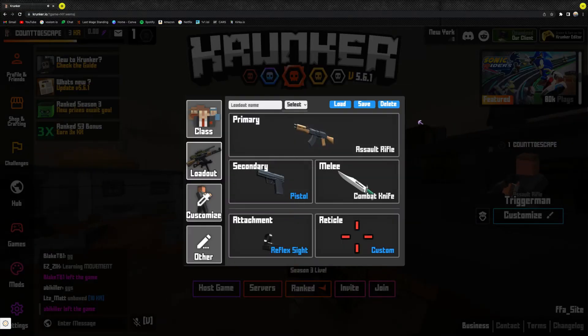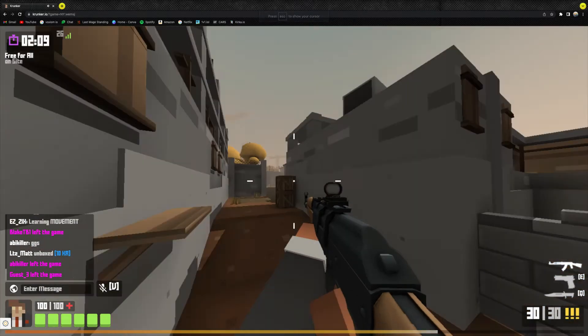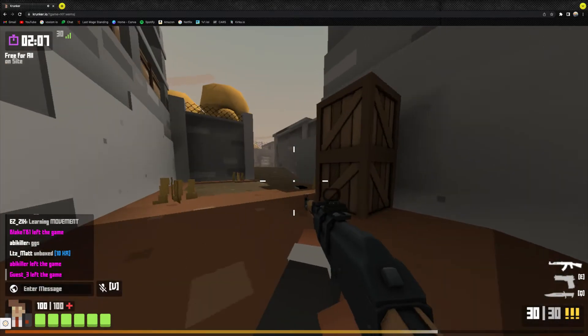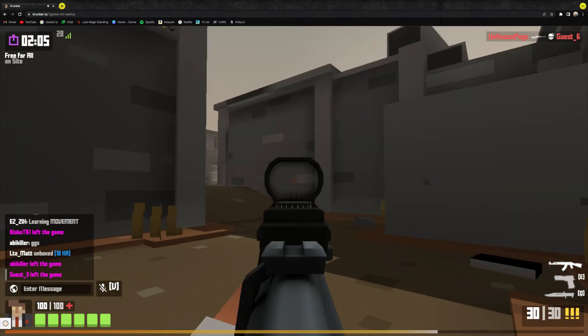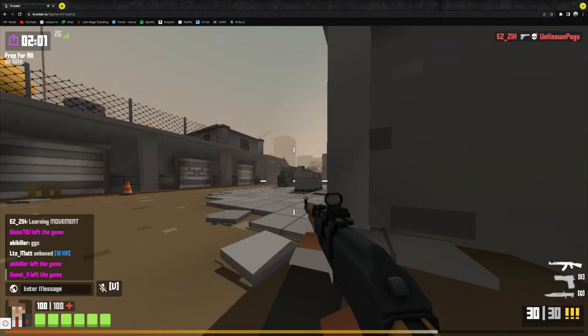Here's an example of what it's like in-game. It doesn't show it when you're not zoomed in, but when you go zoomed in — that was your reticle. There's a sniper.